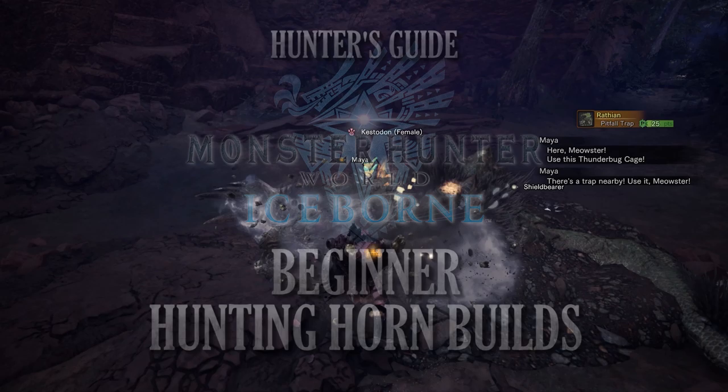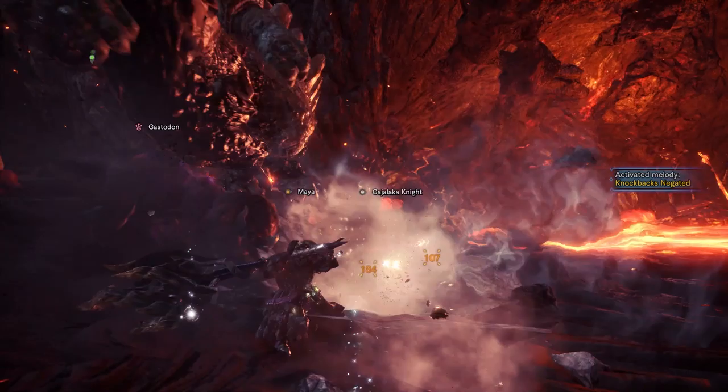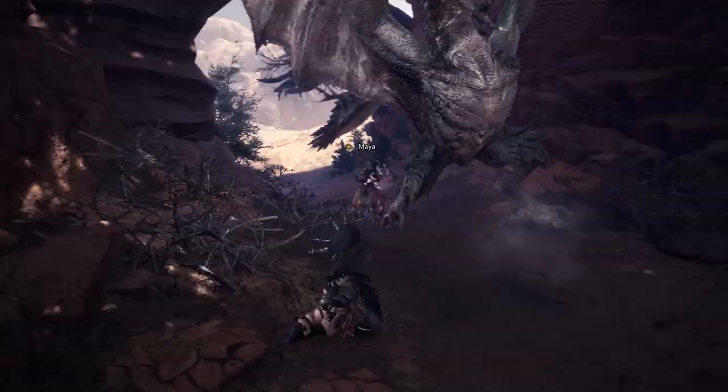The Hunting Horn is a unique weapon, able to play songs to buff a Hunter as well as his allies, but on top of that, it shouldn't be discounted when it comes to its damage output. Bearing many similarities to the Hammer, the Hunting Horn is an awesome blunt weapon, able to easily knock out monsters with its hard-hitting moves.